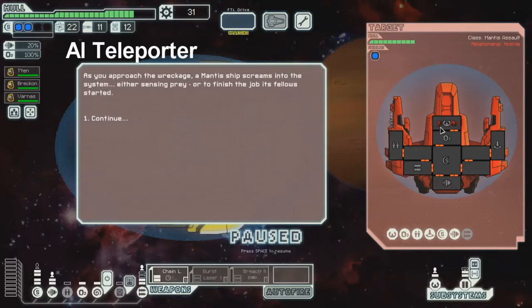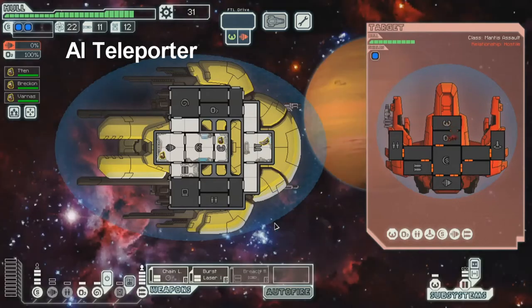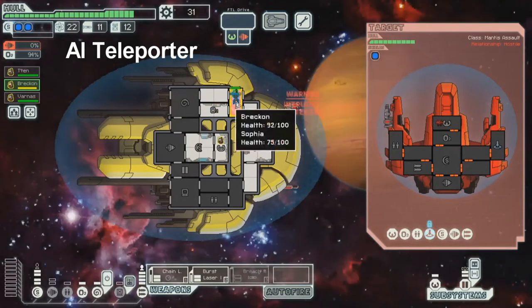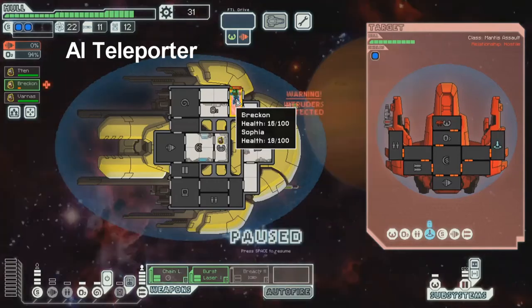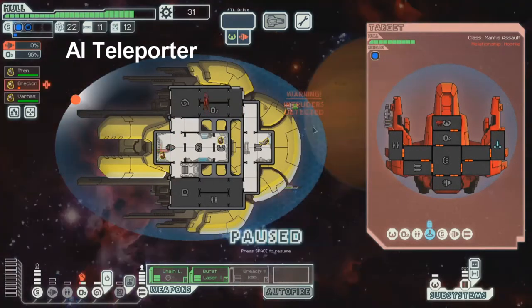In this scenario, the Mantis should board first and then the Engie. We're gonna let the Mantis come on board. What we can do is engage the Mantis over here, start venting, and ideally get the Mantis down to about 15 health. Gonna close, open up all the doors, and then run our character out of there. Sophie's alive! We want them to go back — and they're on their way back.